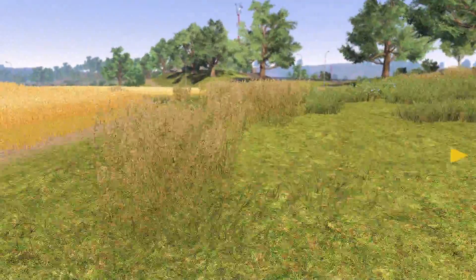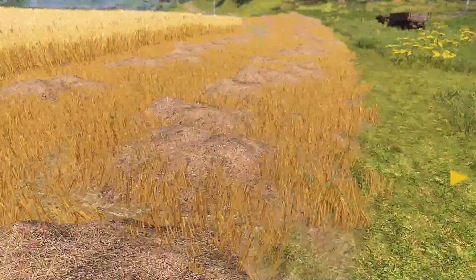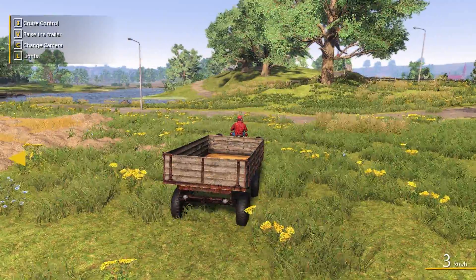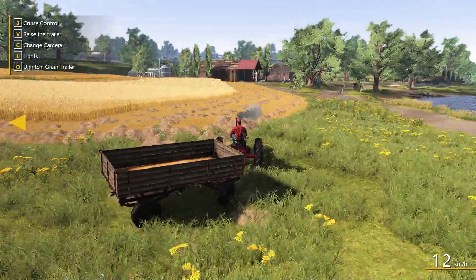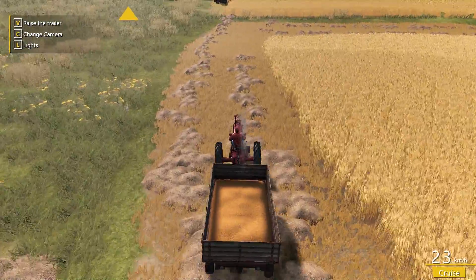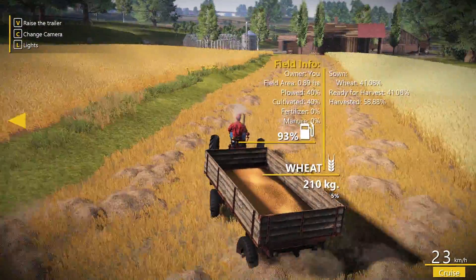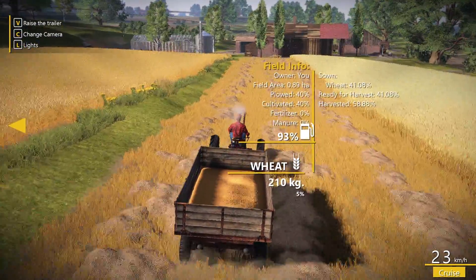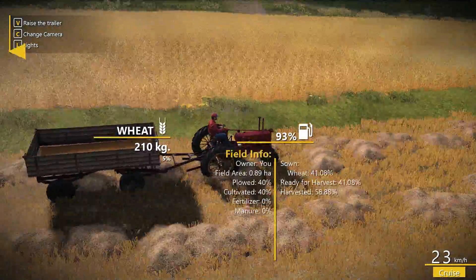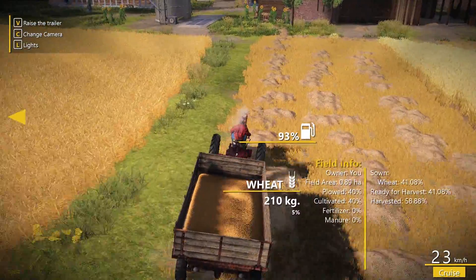Let's stop quickly and run back to empty this out. You can see all the straw - I don't know how valuable it's going to be, but it's going to be more valuable than leaving it on the ground and we need all the money we can get at the moment. I think we're going to have to start seeding with canola and all that sort of stuff to make some decent money. I'm sure if it's like FarmSim we can join these fields together.